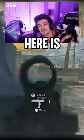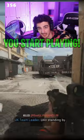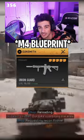If you just started playing Modern Warfare, here is one loadout that you need to be using as soon as you start playing. If you completed the Modern Warfare 2 campaign, you get a special blueprint that is Captain Price's personal weapon called the Union Guard.